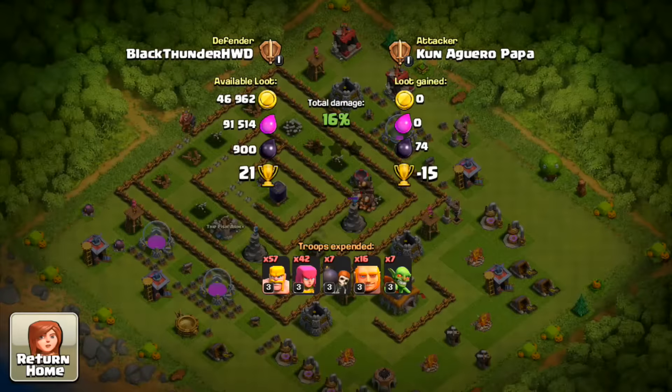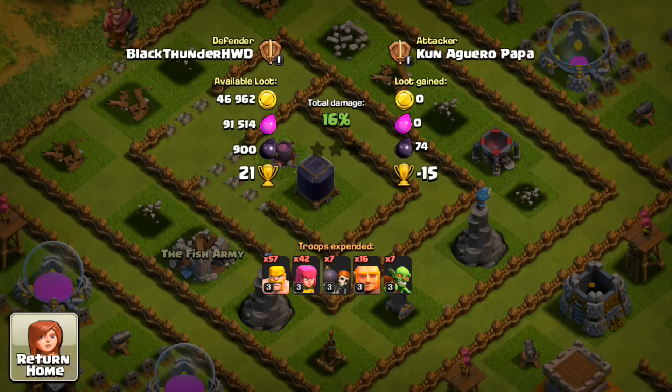Papa surrendered — wasn't ready for it. We get 21 trophies and he only got 74 dark elixir. We win!